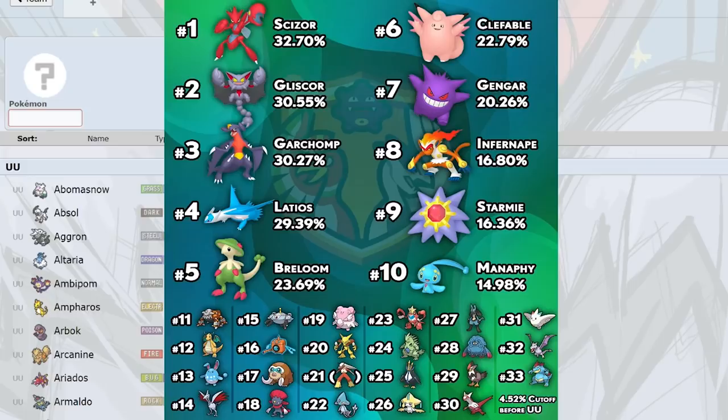Empoleon and Jirachi have similar roles. Both can be special defensive. Many Jirachi are running Wish, U-turn, and Doom Desire. I've also seen Calm Mind sets, Energy Ball to lure Garchomp, and Meteor Mash sets since Clefable likes to stay in on Jirachi now because there's no Iron Head in the game. Rotom-Wash is also in the mix as a Water-type option.